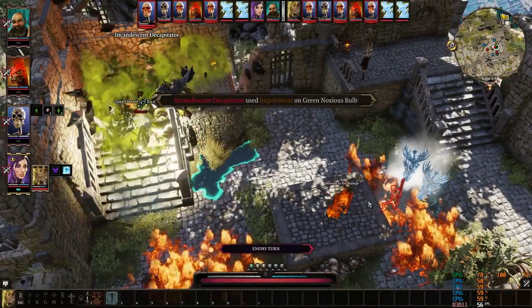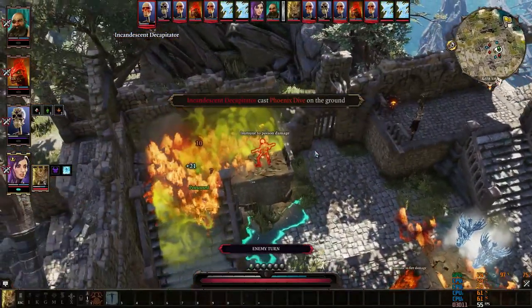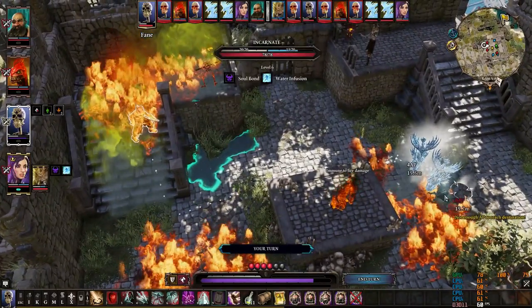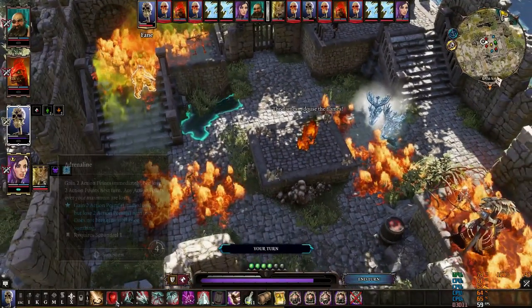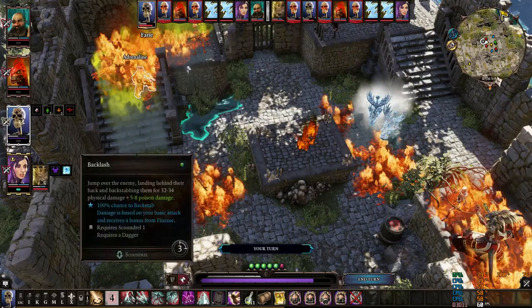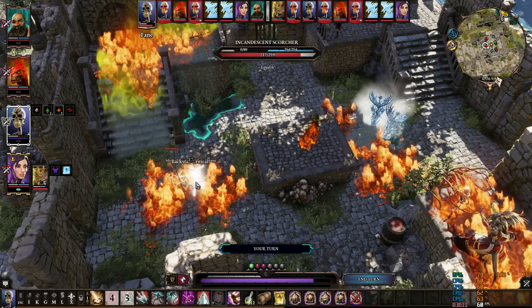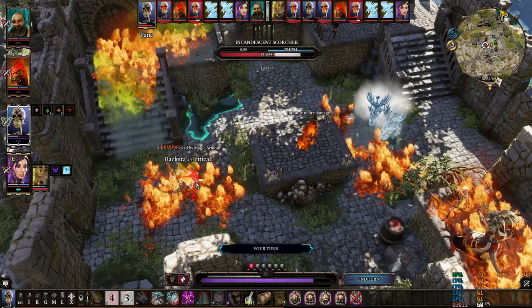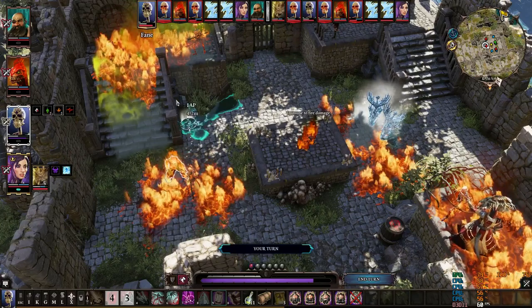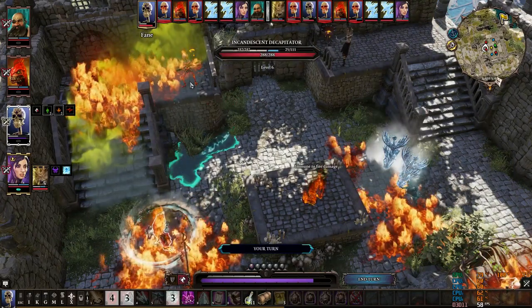With any party composition you can prepare battles in advance. He teleported out of the trap I prepared, but it doesn't matter — with the water surface I can knock him down easily. Now I'm using my rogue to kill the sorcerer, who has really low physical armor. Using Adrenaline and Backstep to port behind him — I just literally killed half his HP and stripped his entire armor.